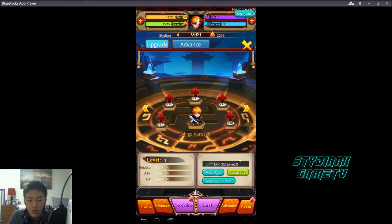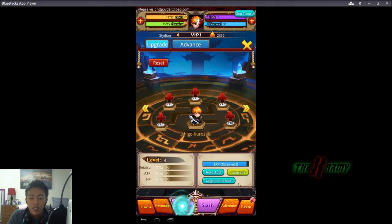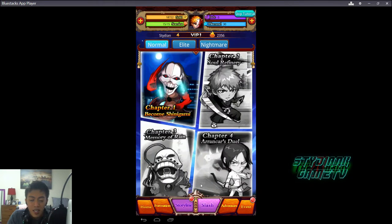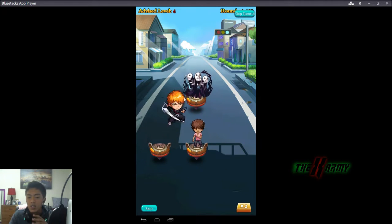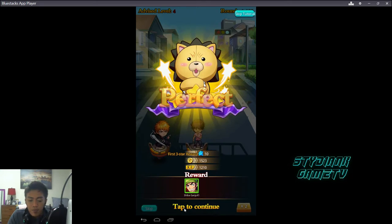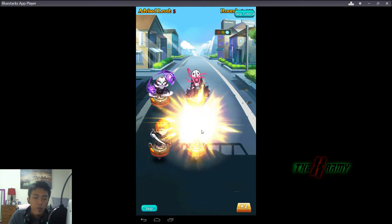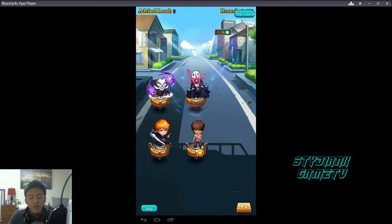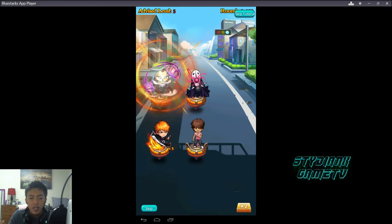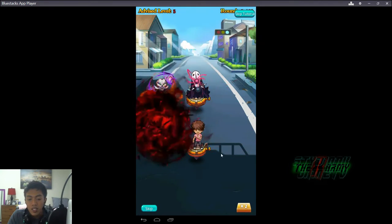They have tons of gear combinations, which is really awesome. They're also pretty generous when you top up — if you top up for the first time you get free stuff like Renji Abarai. That is cool. Renji Abarai is one of my favorite characters in Bleach, so I'm kind of a sucker for Renji.